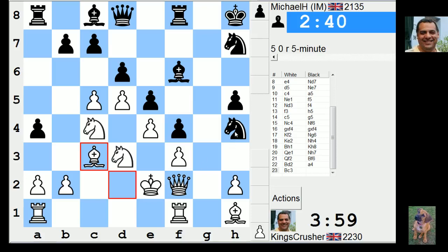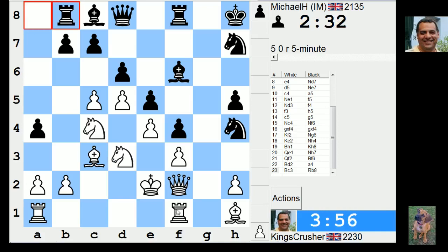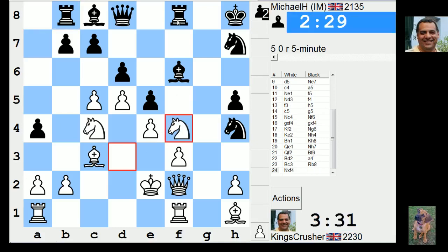Actually knight f4 and queen h4 — takes on c3. Let's see how this g-file works. Bishop e5. I think knight f4, queen h4, bishop c3 is interesting. Bishop c3, queen takes d8 — that ending doesn't seem that bad, I'll play that. Well then my king is on the f-file. This might not be the greatest idea but queen h4 for queen d8 — interesting idea.